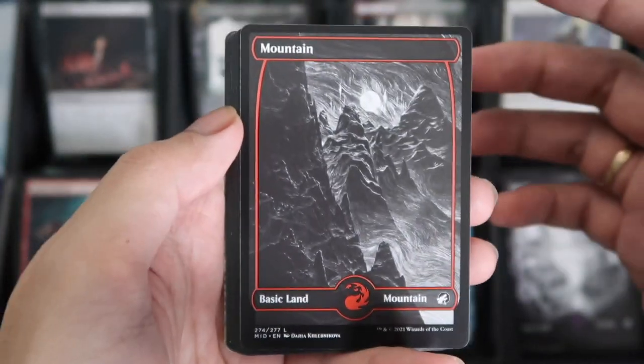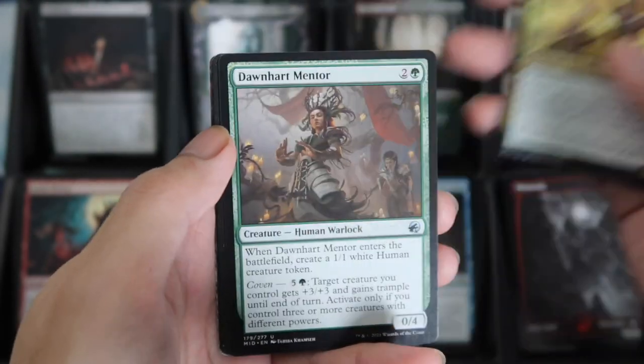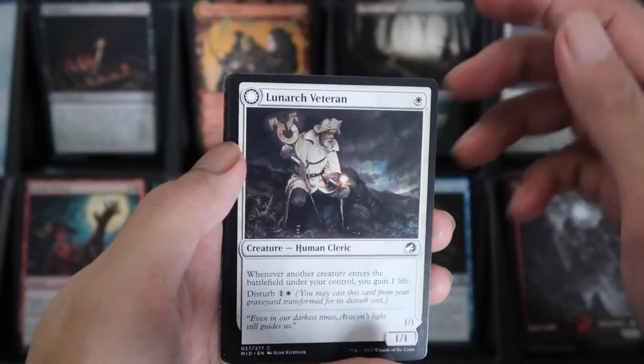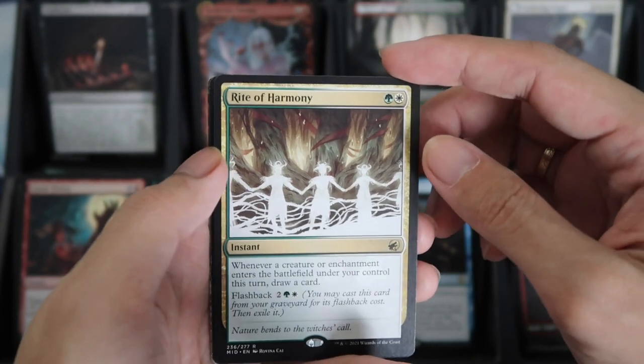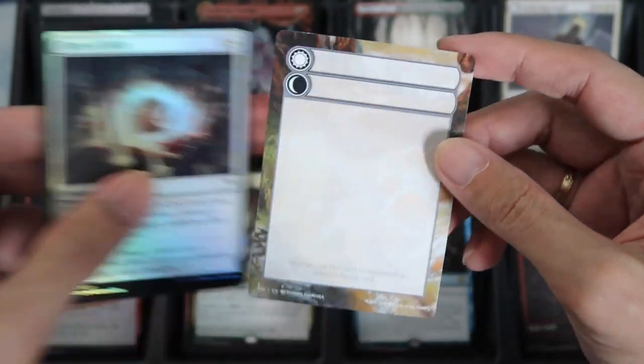We have a Mountain. Blade Brand. Dawnheart Warden. A Village Watch in Showcase. And Spell Wound Painter. And then we have Rite of Harmony for the Rare. And the Foil Flare of Fate. Then a DFC.